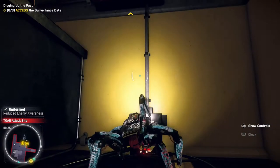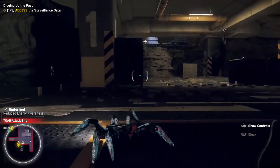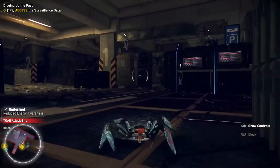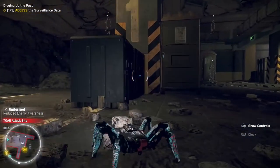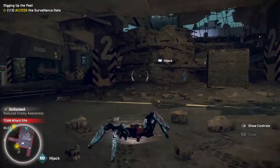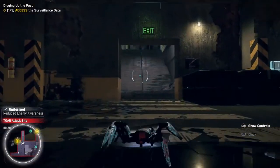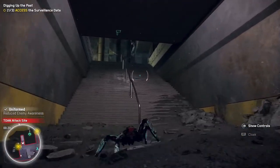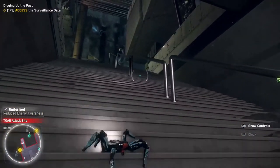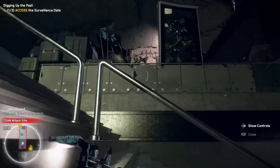Now we're over here near the surveillance data, so let's do that scan — perfect, two more data relays to go. Wait, why are you suspicious there? That doesn't make sense to me. Oh, this is how you sprint — I haven't used sprint yet even though I upgraded. Look at that, that's actually a nice little sprint.